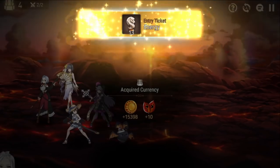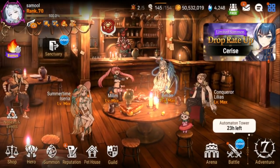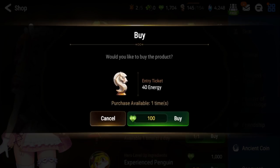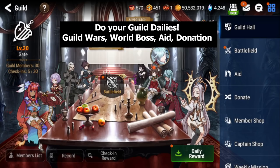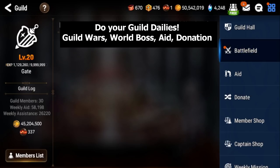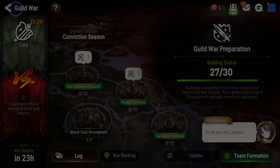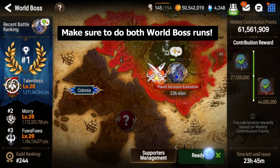Now I've done my labyrinth check and I can claim everything — I like to claim everything all at once. Before claiming though, there are a few more things to do. You want to go to Friendship and also handle guild dailies. In guild, check your daily rewards — I really recommend being in a guild. Click Battlefield for Guild Wars; if wars are running that day, do your three hits because you get more mystics for attacking even if you lose.